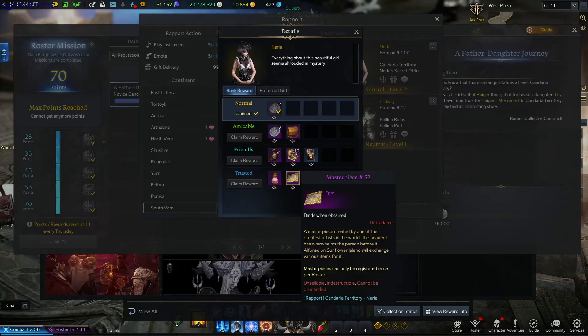And the last one is a Rapport NPC reputation reward for Neria in Candaria territory in South Van — Trusted reputation reward. That's all, see ya!